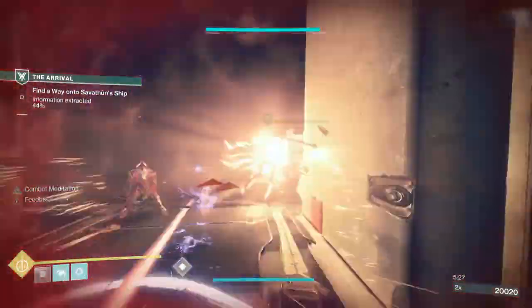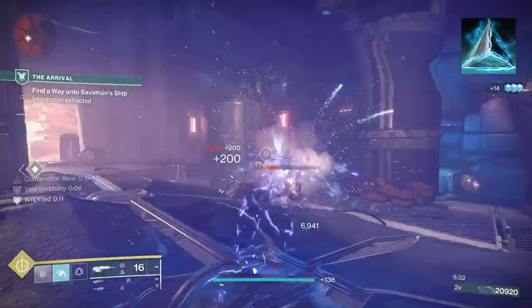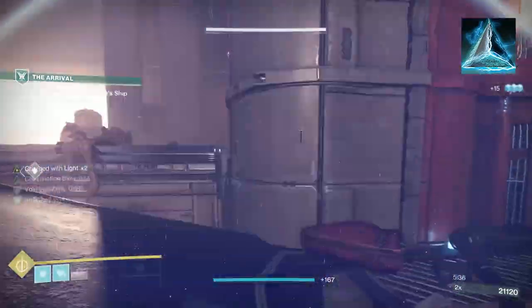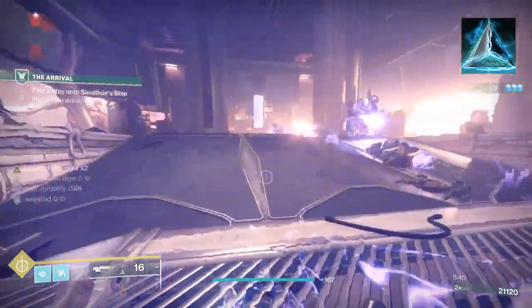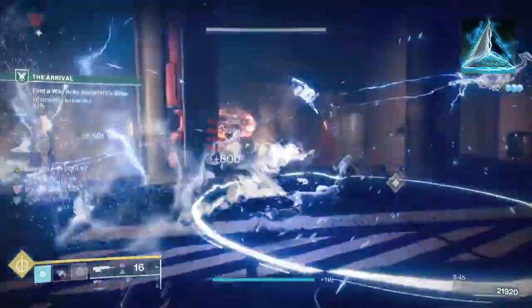Next, we're going to add fragments to this build. The first fragment is Spark of Resistance. When you're surrounded, you become more resistant. This is not resilience — this is actual damage resistance. And since you're going to be surrounded and meleeing and dodging near things, you're going to want this for sure.